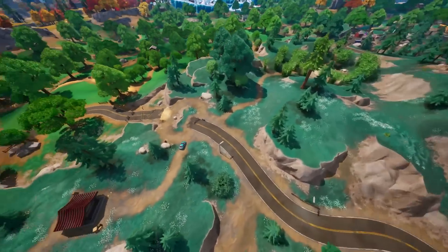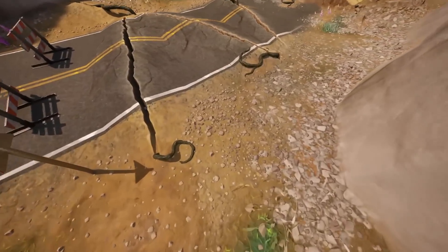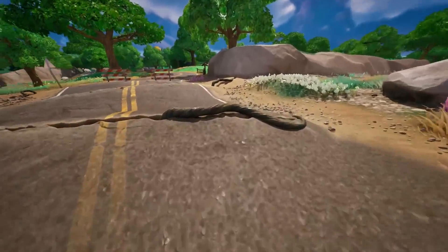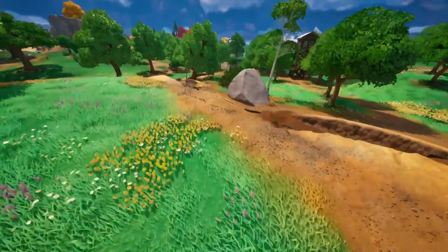Moving on to the next map change. If you remember, we did have earthquakes affecting the road and stuff, but now all the earthquakes are leaking with different tree roots, which is really interesting. I don't know who this connects to or what it could be. Could it be a reference to the Herald? Could it be a reference to the old reality tree? Or could it be a reference to an up-and-coming jungle biome?